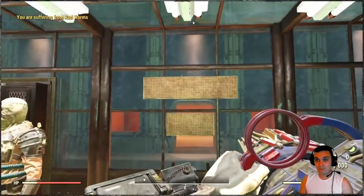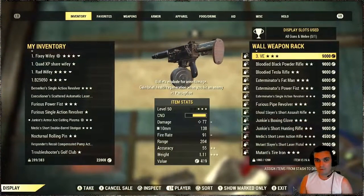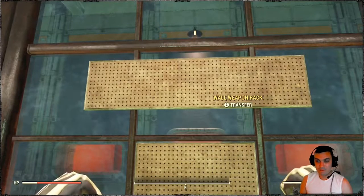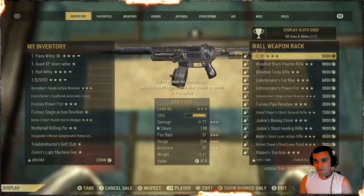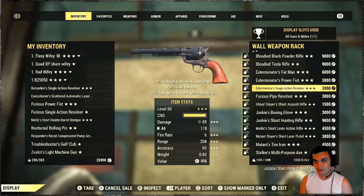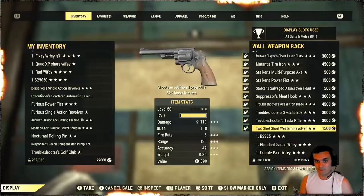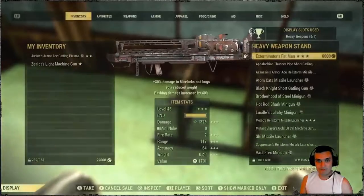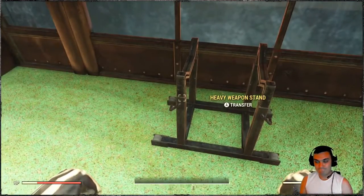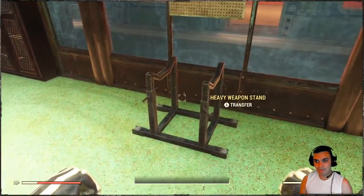Let's see if we can display this weapon, because the flamethrower from Season 4 we are not able to display. So let's see if this is displayable. Usually heavy weapons are able to be displayed over there. But I do have the ground one as well, just in case. So there we go — for heavy weapons. I guess we got one more gun that cannot be displayed. It's a shame.